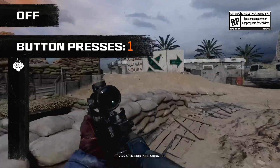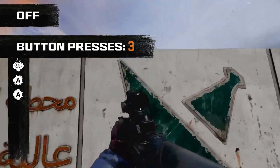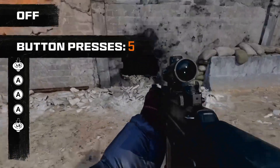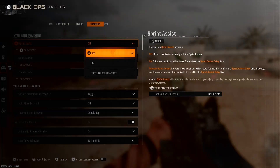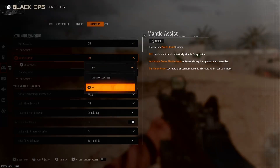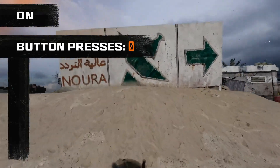We also have what we're calling Intelligent Movement, which is a set of features that drastically reduces how many buttons or keys you're pressing to perform various movements. These can be enabled in player options, and they're broken down into three categories: Sprint Assist, Mental Assist, and Crouch Assist. Each of these settings will allow for fine-tuning.